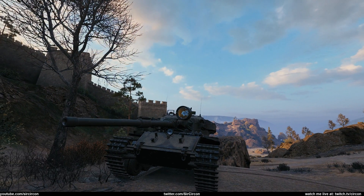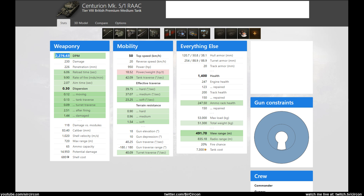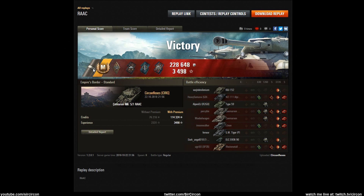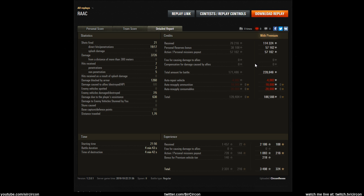Looking at the post-game stats: victory, and we got the first mark on it as well — rather nice. 1457 base XP, Fire for Effect, Bruiser, Fighter, and Duelist medals. 3726 damage, five kills. The Halloween event was going on — without it we still would have made roughly 70k credits, and with the event we made 186k credits, 2286 XP and 183 free XP.